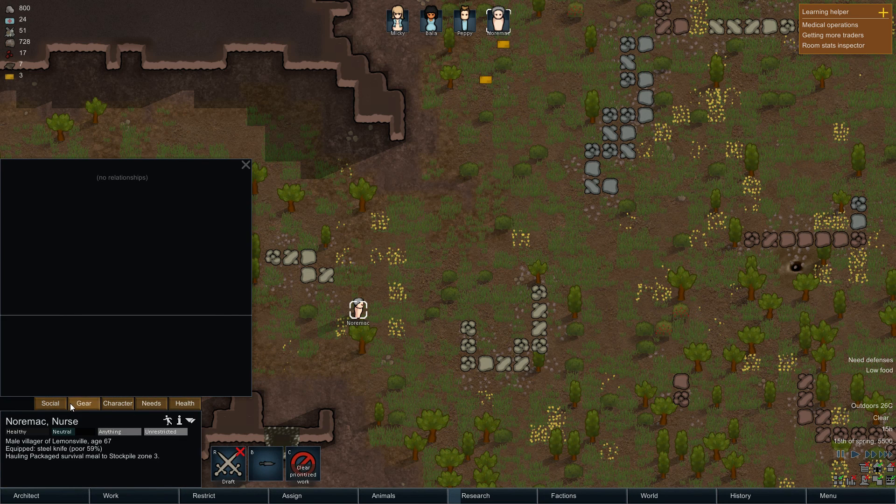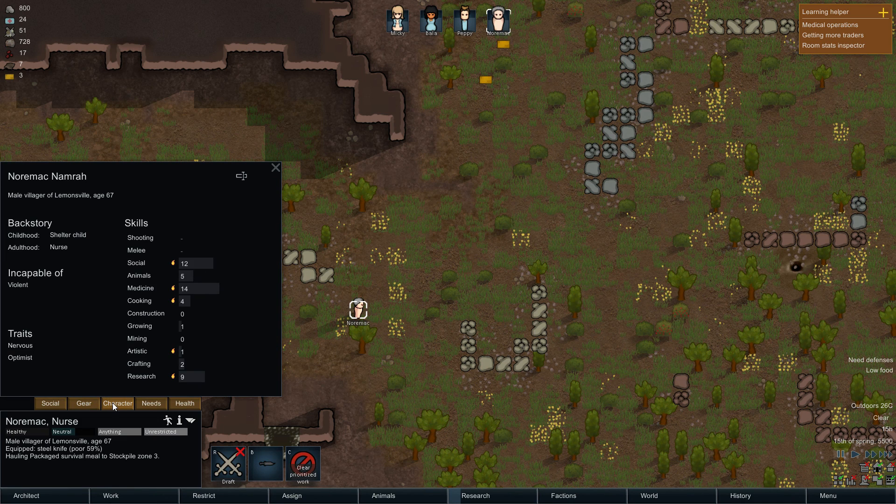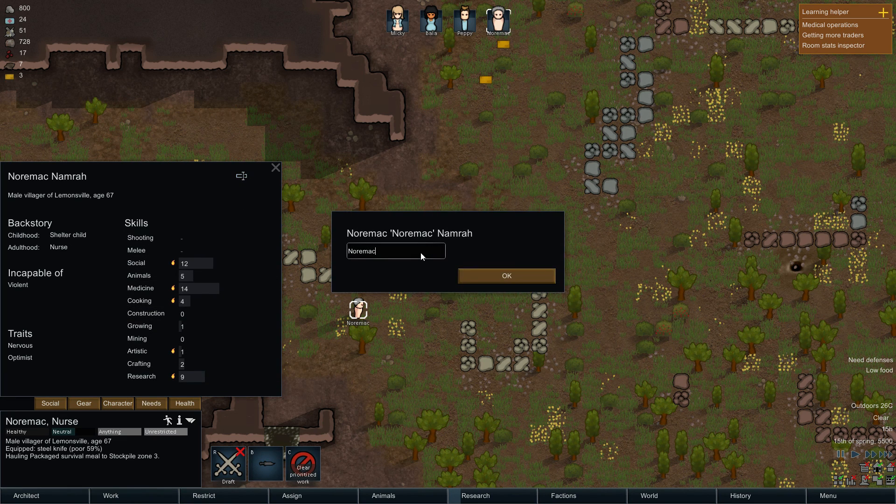Let me click on this guy's social. He literally has three meals. He came with a steel knife — he came naked with a steel knife. He's incapable of violence. You came with a knife. You are nervous, so you break easily. You're an optimist — naturally optimistic about life, that's good. He's really good at medicine, so we've got another kind of doctor. He's really good at social, so we actually have someone who could talk to people. He's also good at research.